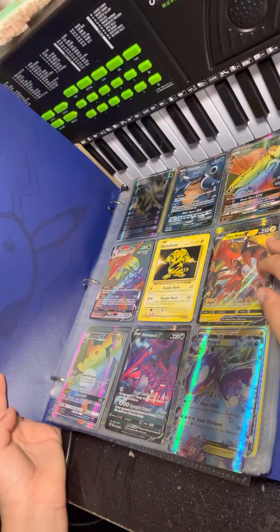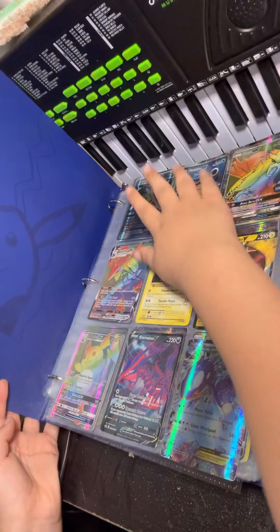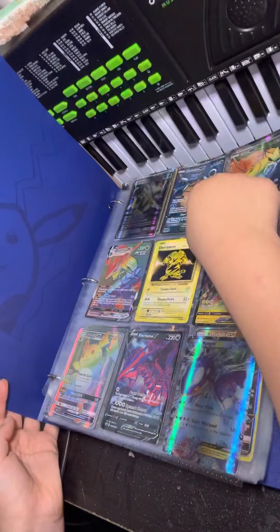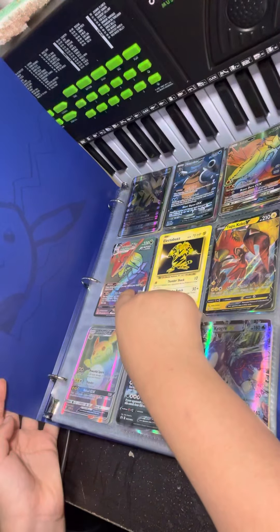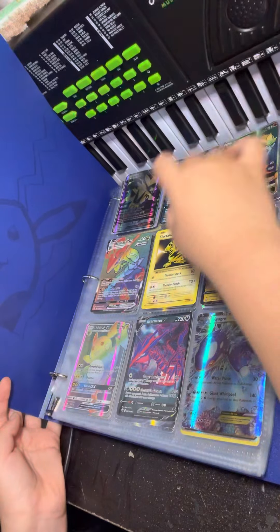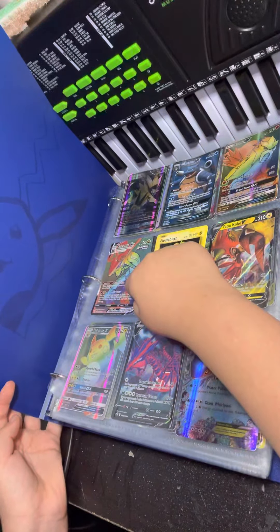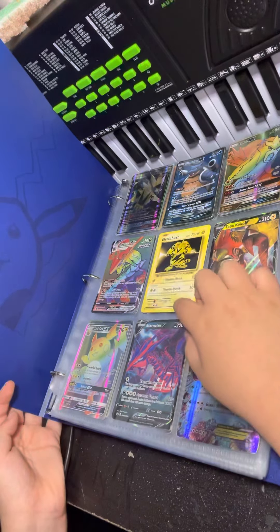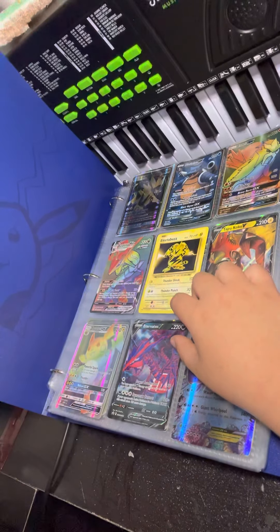I just want to show you my binder real quick, the things I have. First one up here is pretty much a lion with a mask on it, then Blastoise, a rainbow cat, a dragon. I'm just going to say the names: Blastoise, Entei. These two are actually rainbow secret rares, and a Rayquaza, which is pretty much the coolest card I have. This one I thought was from 1999, but it's a reprint from 2016.